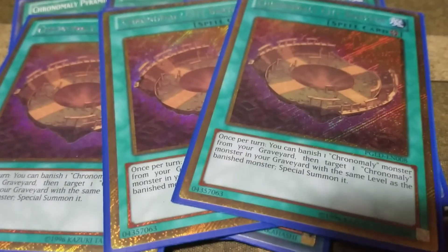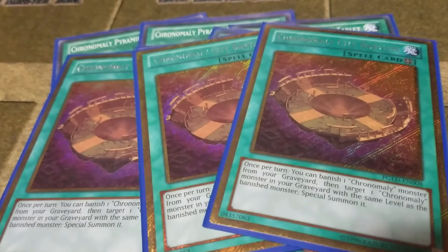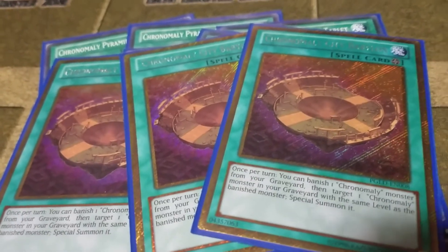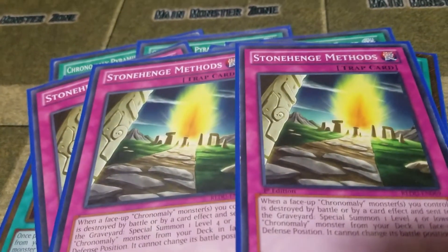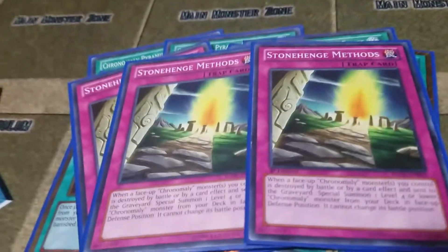To finish off the spells, I play three Chronomaly Stonehenge Methods. I also play three Chronomaly City Babylon — I cannot remember the name correctly. Basically, once per turn, you banish a Chronomaly monster from your graveyard and bring back another Chronomaly at the same level.